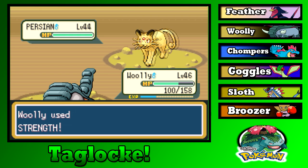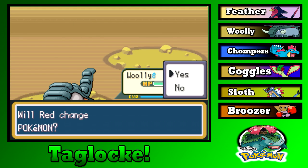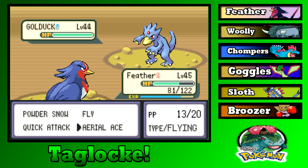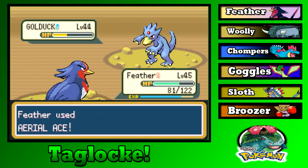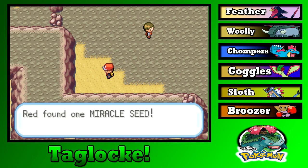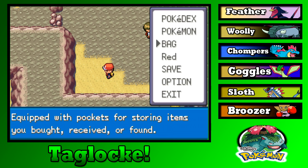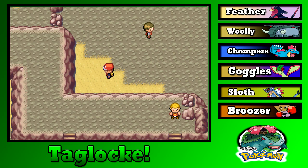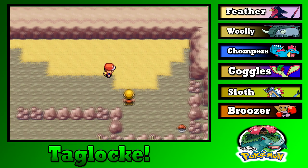Does losing mean I lose money? The winner gets more cash at the end of the battle. Since I have nothing for Water types — best I have is Feather and Bruiser. You're not having good luck with your accuracy. Level 46, not bad — good job Feather. I got whipped! If I had known you were that kind of person, I would have given you a much gruffer voice. Miracle Seed — that would boost Grass-type moves, which I don't have. We probably should have that but whatever.